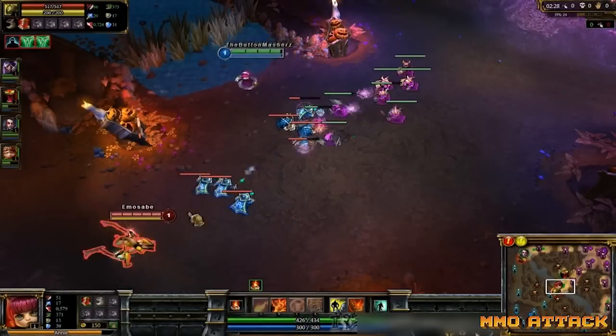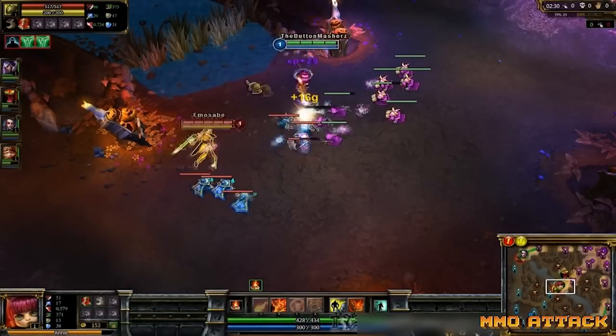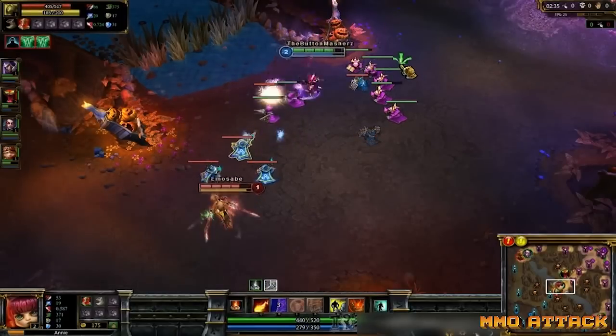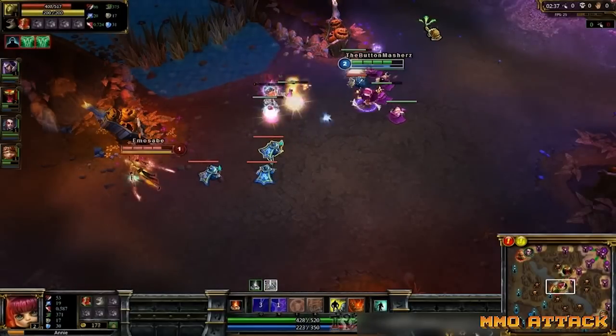Next is Annie, one of the original champions in League. A great strategy for Annie is to use Incinerate four times before leaving base so you can get your stun up, and this helps to turn the tide of the first battle and can aid you in getting first blood.